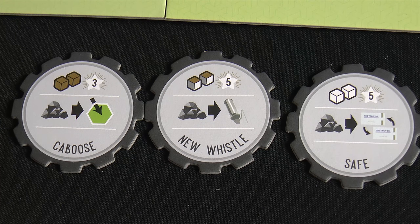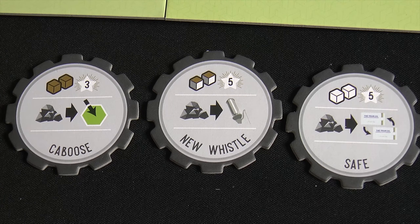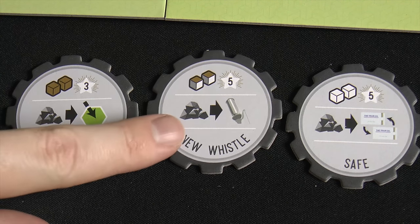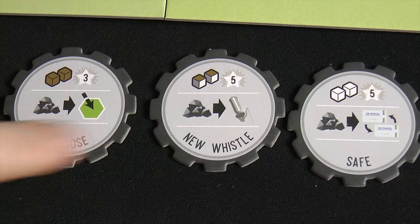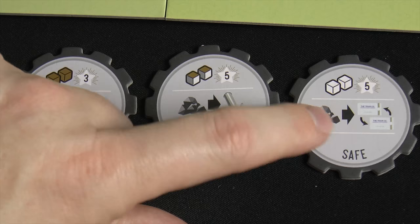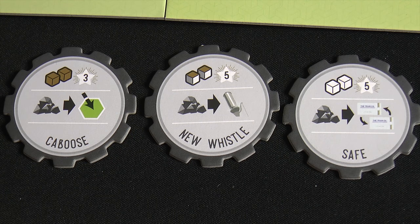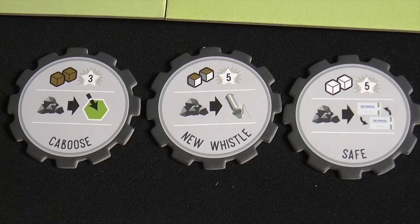Each upgrade has a special ability. One lets you spend a coal and activate the spot you're already on, instead of having to move somewhere. Another lets you upgrade a coal into a whistle. A third — the safe — lets you pay a coal and swap one of your current stocks for one that hasn't been taken yet, with the stock you gave away removed from the game. There are several of these, dealing out a certain amount per player, and they interact with combos present on the main board. That is Whistle Stop.